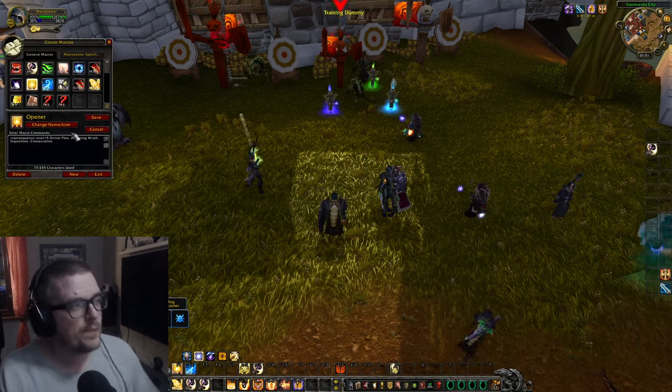We have another pretty neat thing with Divine Plea, because Divine Plea is a little bit different now. It's a 2-minute cooldown, so this is going to be part of an opener. You gain 18% of your total mana over 9 seconds, but the amount healed by your healing spells is reduced by 50%. But listen to this — it also grants a charge of Holy Power. So whenever you're using this, we're going to get full Holy Power — we're going to get 3 of them.